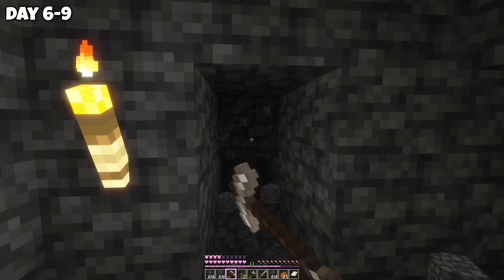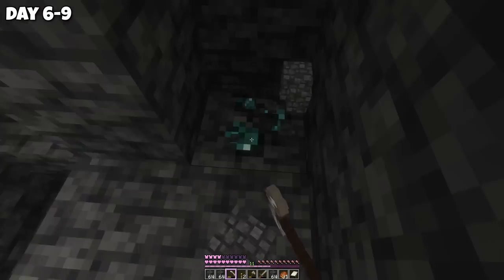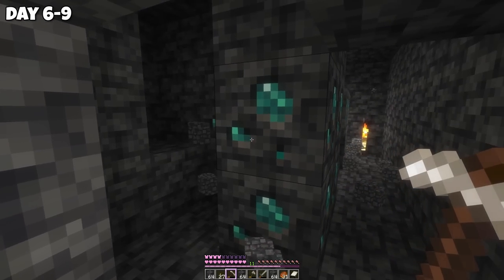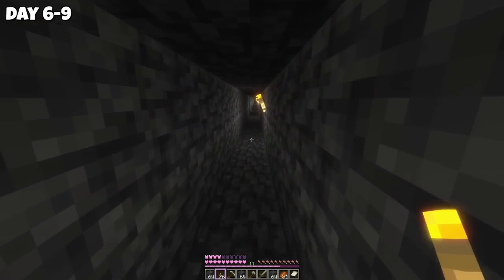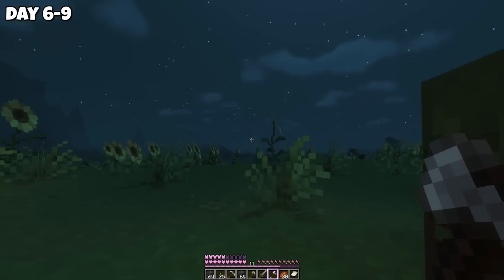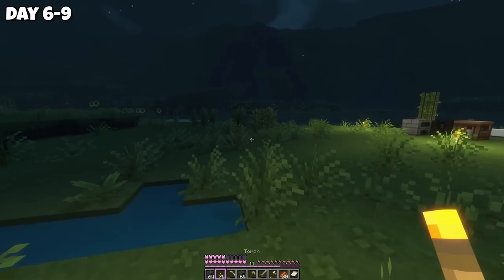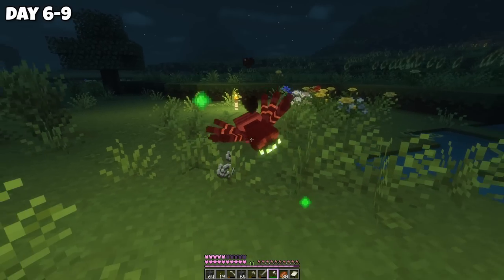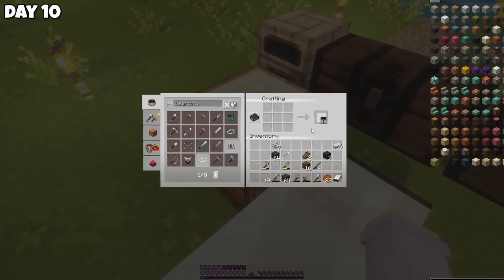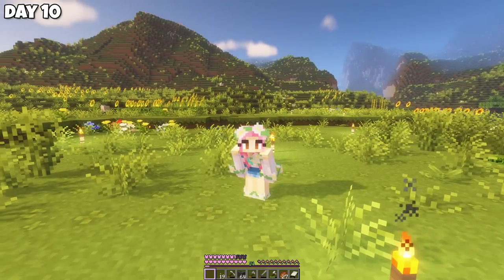My inventory was getting pretty full, but I still wanted to find more diamonds. I got a vein of three, and then found what looked like two separate veins right next to each other with just a one-block gap. I decided to leave them so I could come back with Fortune and get more. When I resurfaced it was night, but I didn't want to sleep since we're going to want phantom membranes — they'll be good for potions. I killed mobs till sunrise, then made a final piece of iron armor. The pretty texture pack makes it look like cottagecore flowers.